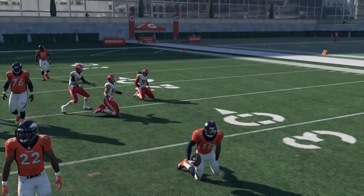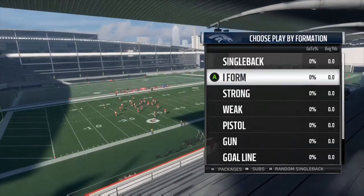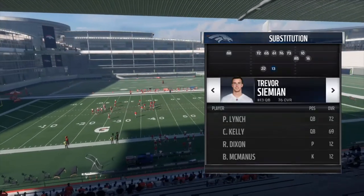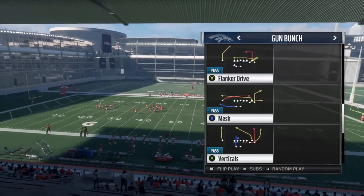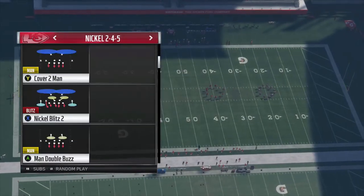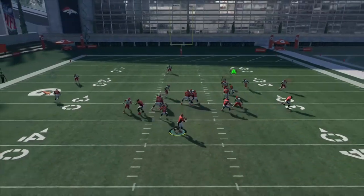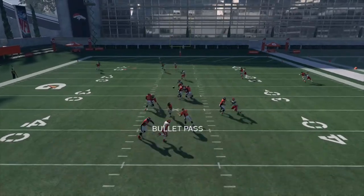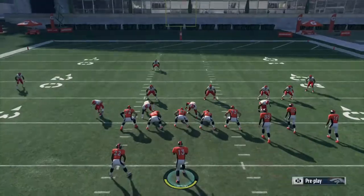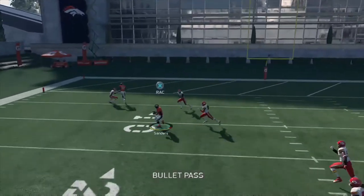I threw that a little late but Sanders still held on. Ideally, when you have receivers running these super crisp routes, you want to throw it right as they cut to take advantage of how quickly they make those breaks. Another way to take advantage of this is with deep crossing routes. Running verticals out of gun bunch — a popular play last year and almost every year — you can see how quickly Emmanuel Sanders gets across the field and separates himself from man-to-man coverage.